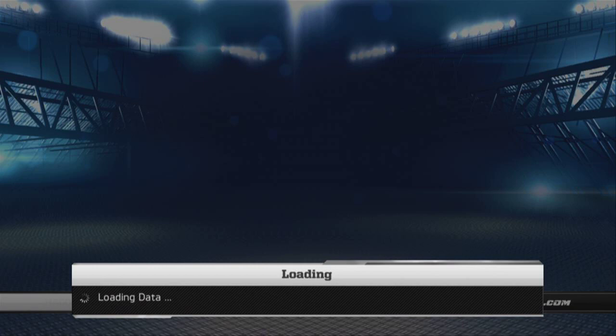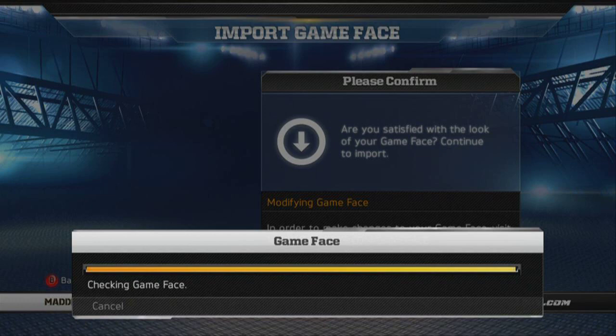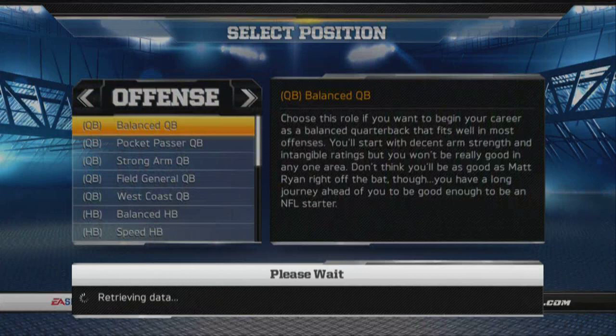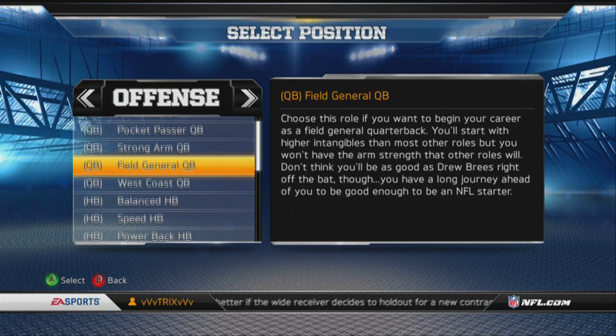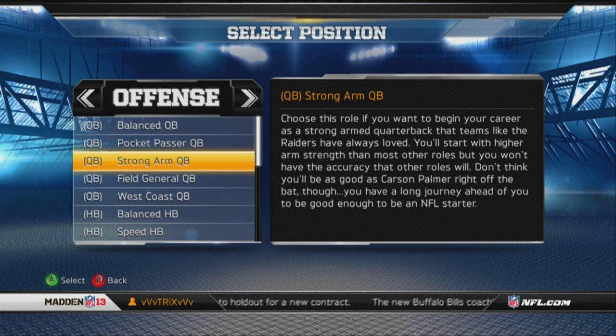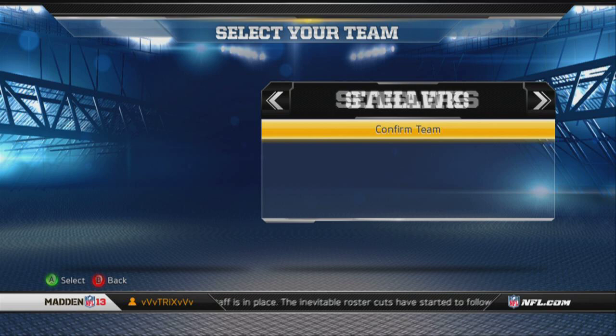I'll use default player, no game face. Create a player — I want to be a QB. I'm more of a running QB but I like to pass in the pocket, so I think I'm gonna go with balanced. Let's just randomize my team.